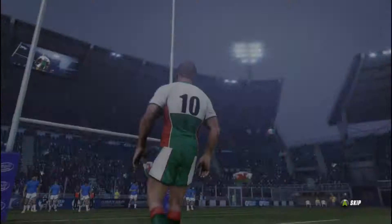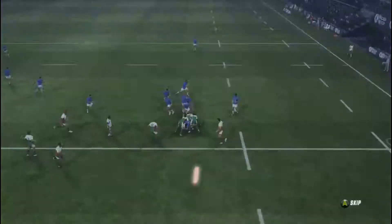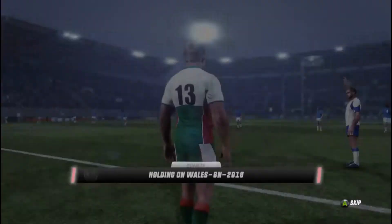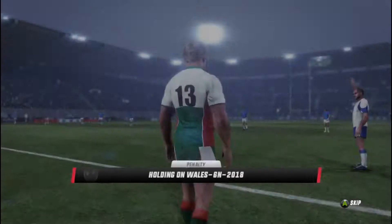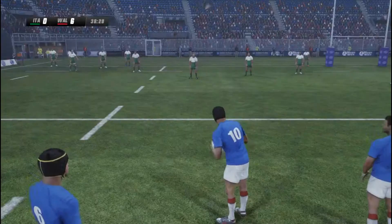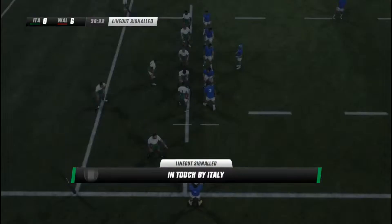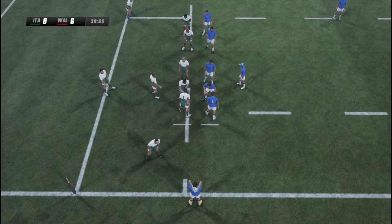Some interesting tactics they are employing early on in this particular game. Wales holding onto the ball gives Italy a penalty with 2 minutes of the first half to play, so we'll see if they can get some points on the board before half-time. They're going for the 5-meter line-out. Let's see if they go for the catch and drive or something more complex. Short line-out, easily won.